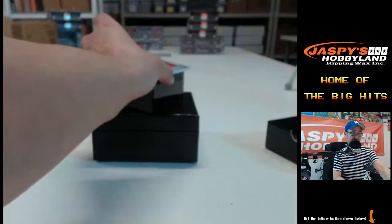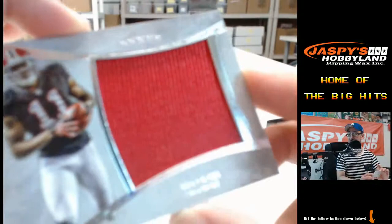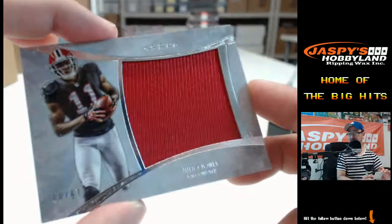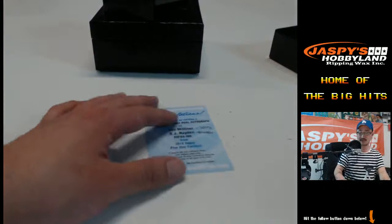And close out with a nice big jumbo patch for Julio Jones, numbered to 87 — Julio Jones for the Falcons, NFC South. John S. Nice one. So let me randomize this guy off really quick. Looks like we're moving along on Mixer 2, so we can get that going, folks.